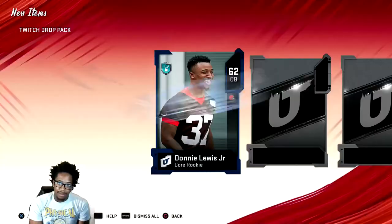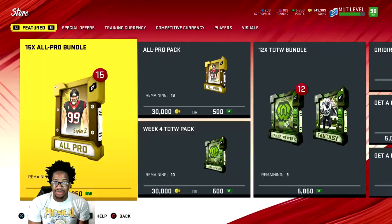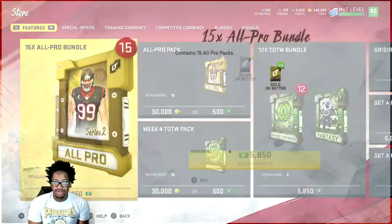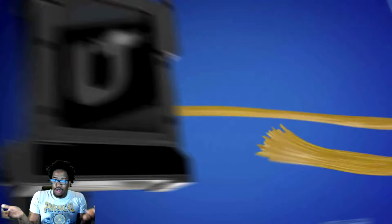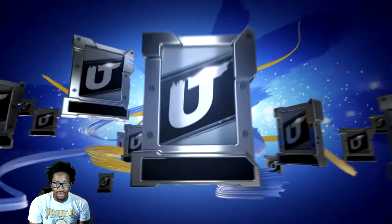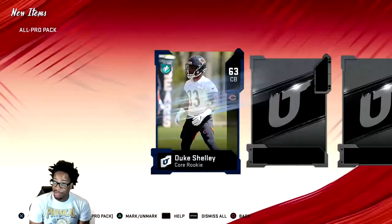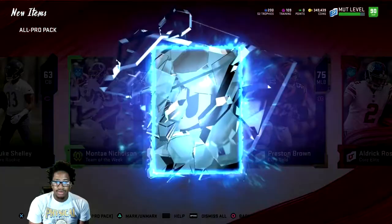Mud Hero drops tomorrow, and I believe the Outsiders will drop Sunday as well — we usually don't get much from that pack anyway. But we got all-pro packs now, and we'll get new packs tomorrow. I'll probably end up saving it until Saturday because Legends, MUT 10, and also Mud Hero — so it's gonna be a lot to take into consideration this weekend. So we got the first elite of the pack — I'm a little excited. Hopefully we can pull something good, but knowing my luck, I probably won't.